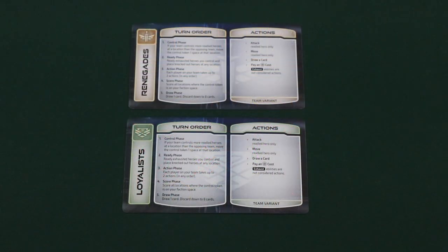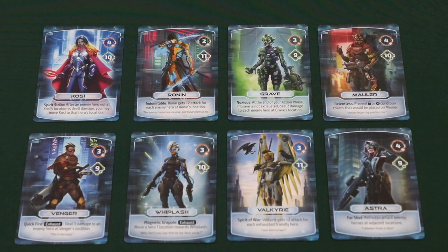To begin setup, randomly determine a player to be the first player. This player will choose a loyalist or a renegade faction card and put it in their play area. Their opponent will receive the other faction card. Then deal eight random hero cards into the center of the table. Beginning with the second player, each player alternates in choosing one hero at a time until both players have chosen three heroes. The two leftover heroes will be returned to the box.